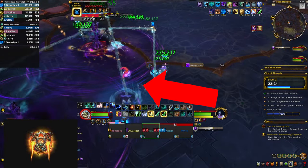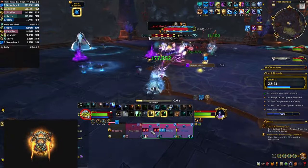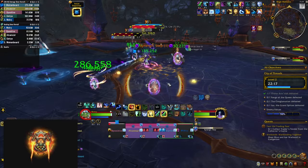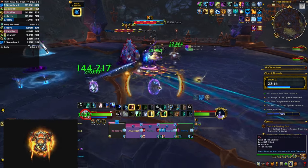Keep dodging frontals until he casts Duskbringer — it detonates the shades and himself in huge circles that you need to get out of. It does heavy area-wide damage to your whole party, and at the same time VX is casting Icicle Daggers, which put dispellable DoTs on everyone they pass through — quite hard to heal when combined with the Duskbringer damage.